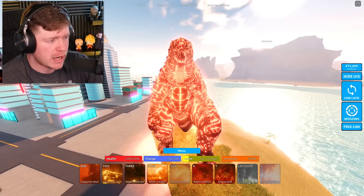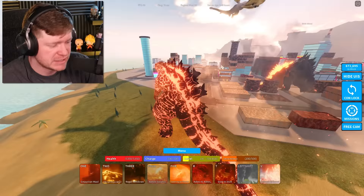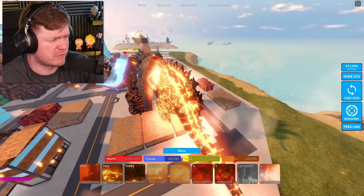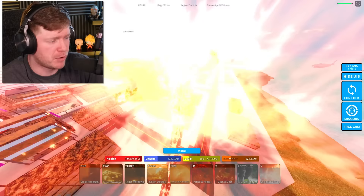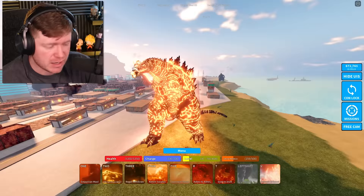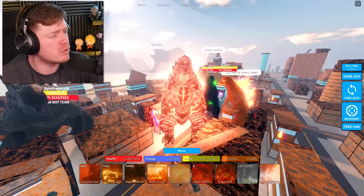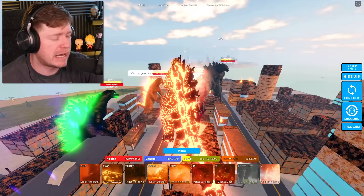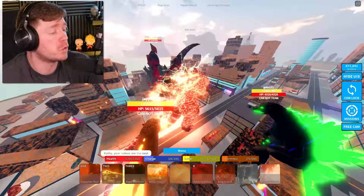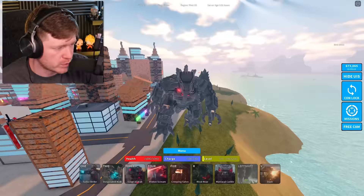Thermonuclear Godzilla — a lot of people probably expect this one near the top. His moves include Kelvin Surplus, Spiral Thunder as a nuclear pulse-type move, Meltdown as a stomp, and Infernal Devastation. Surprisingly, this Godzilla doesn't actually have a traditional atomic breath. He might be the worst for that reason, though he does look cool. Still, we hit the atomic pulse just to satisfy the crowd.